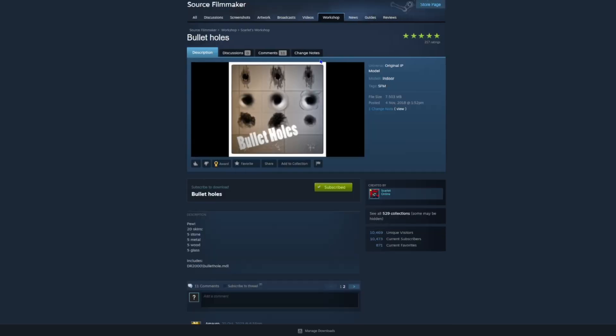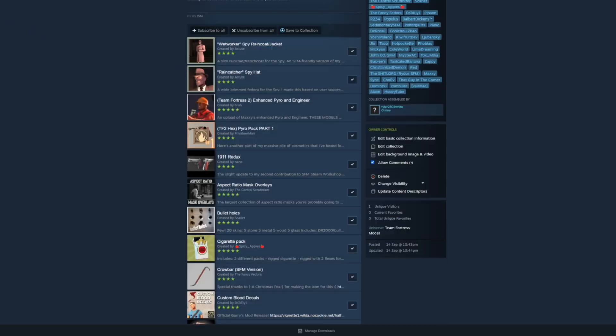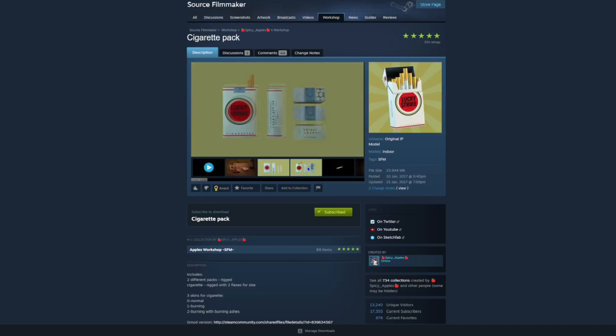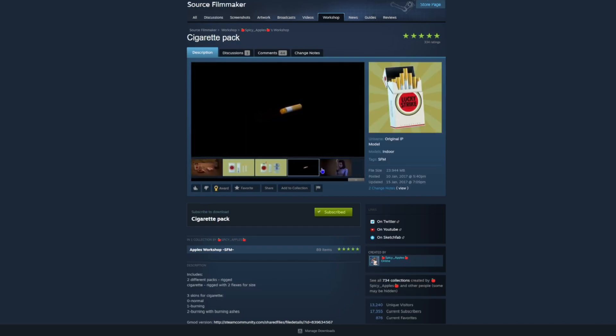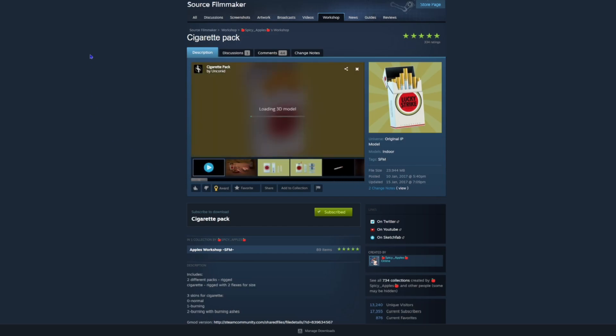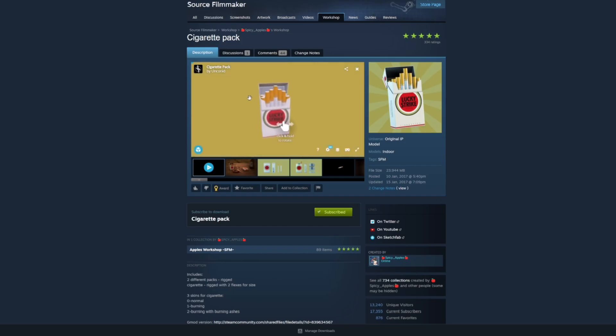This is pretty basic — just some bullet holes and whatnot. That cigarette pack is a very small thing that was used — it's a pack of cigarettes that was used once while they're in an elevator.